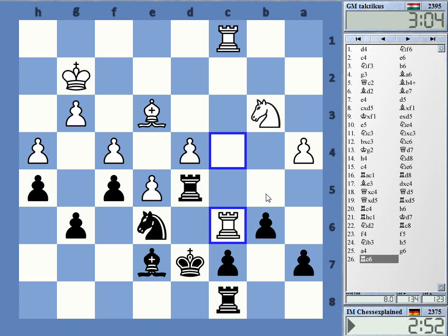I cannot go Knight d8 quite clearly. But he's also not threatening much here I think. I wonder if Knight c5 is a move, but probably not — I can take with the pawn I guess. Yeah, I cannot play Knight d8, that's slightly unpleasant. But other than that he cannot do very much.